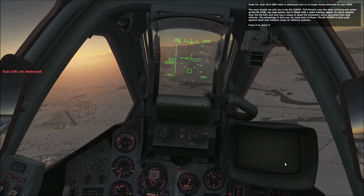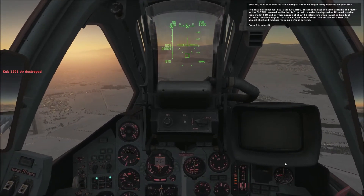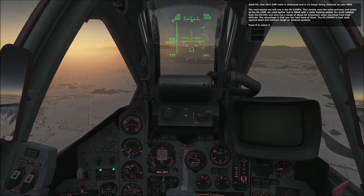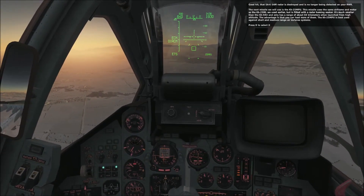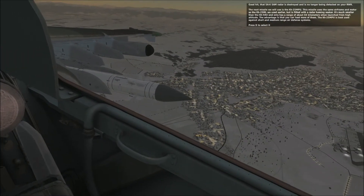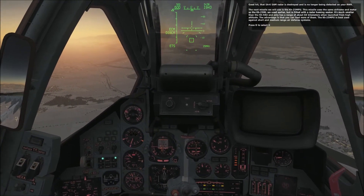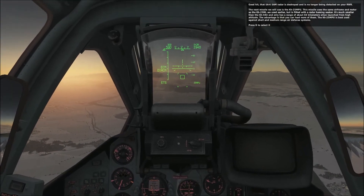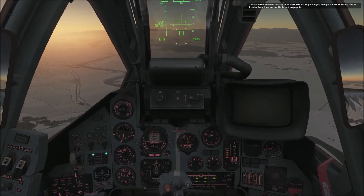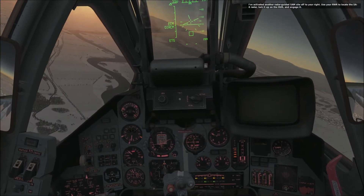Good hit — the SA-6 radar is destroyed and is no longer being detected on your RWR. The next missile we will use is the KH-25MPU. This missile uses the same airframe and motor as the KH-25ML but is fitted with a radar homing seeker. It's much smaller than the KH-58U and only has a range of about 60 kilometers when launched from high altitude. The advantage is that you can load more of them. The KH-25MPU is best used against short and medium-range air defense systems. Press D to select it, then use your RWR to locate the SA-8 radar, lock it up on the HUD, and engage it.